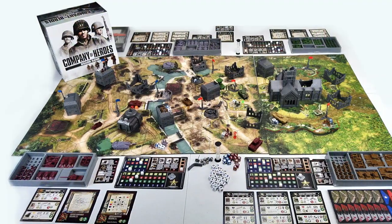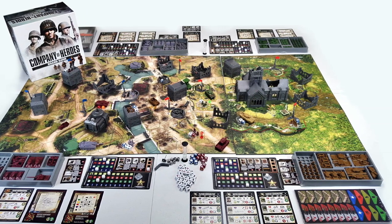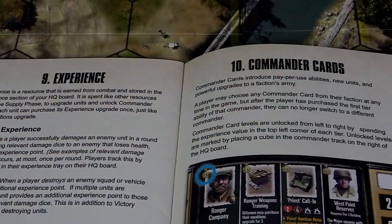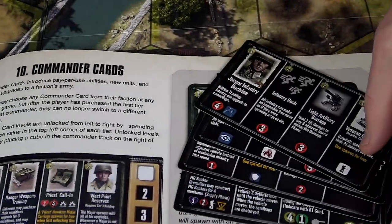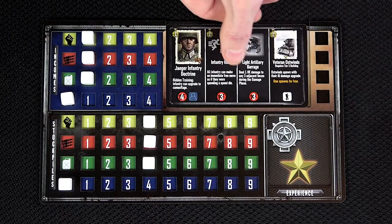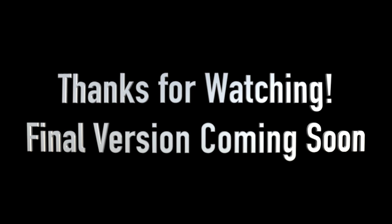Now you are ready for your first game of the Company of Heroes board game. Afterwards, you will be able to bring in the final element of the basic rules: experience and commanders. These rules are found at the back of the basic rulebook and allow for further upgrades of your units as well as powerful commander abilities and vehicles. The commander card is selected at any time during the game and slotted into your HQ board. Thanks for watching the basic rules tutorial for the Company of Heroes board game. See the advanced rules tutorial when you are ready to take your game to the next level.